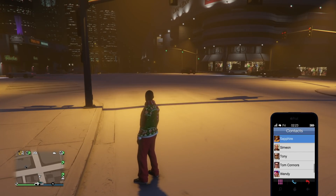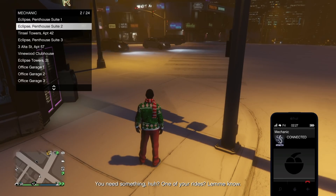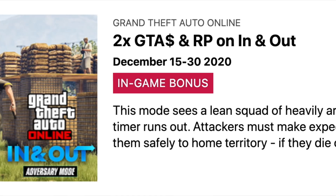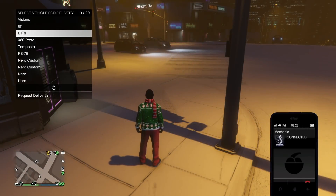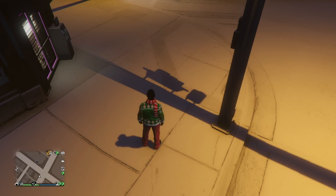One thing I didn't even realize Rockstar had going on in GTA Online until I looked at the events page was two times money and RP on the In and Out adversary mode. If you go to the events page on Rockstar's website, you'll see at the very bottom of all the GTA Online stuff that it actually started on December 15th — the first day of the Cayo Perico heist — and is also going until all the other bonuses expire on December 30th. It seems so random. I can guarantee you that absolutely no one is probably doing this — they're busy with the Cayo Perico heist, the free-roam DJ missions, or just enjoying the festive surprise content.